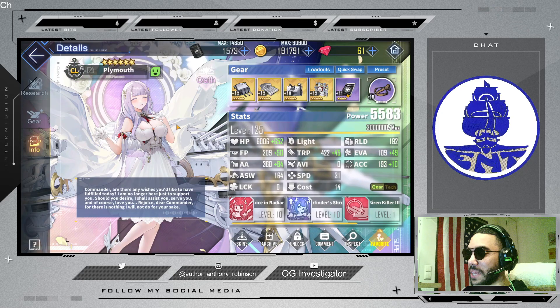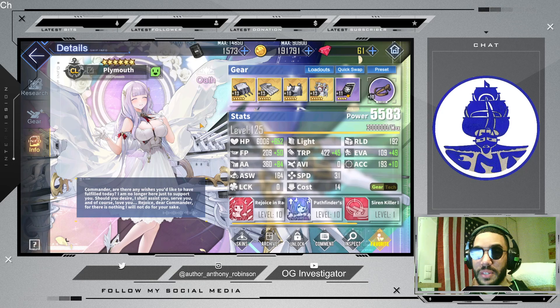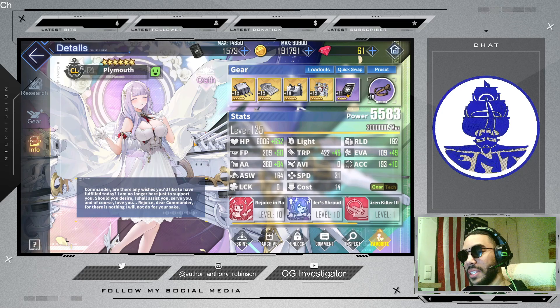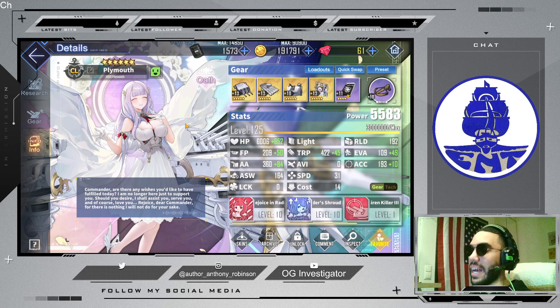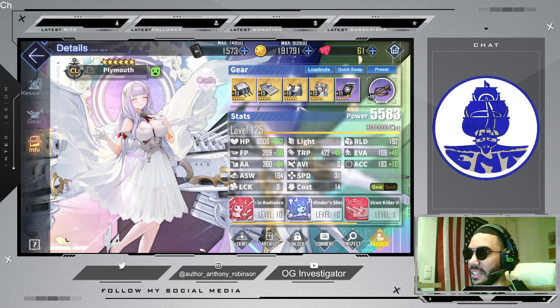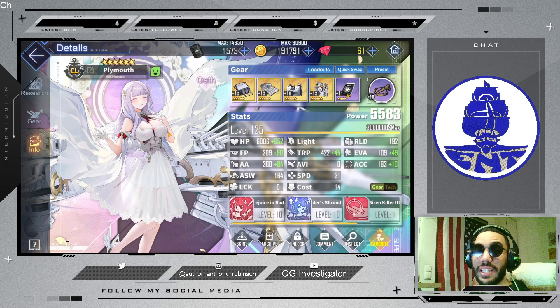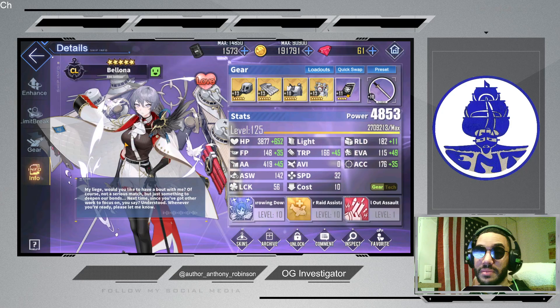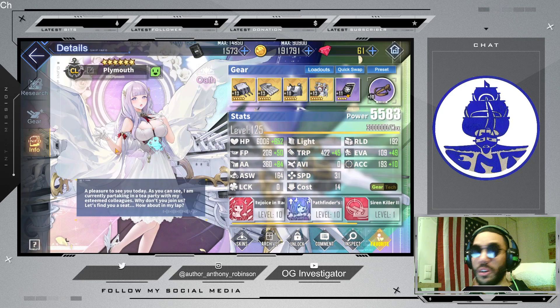For the Vanguard, I use Plymouth, who also buffs HMS Hood with her skill — she's an excellent battleship buffer. She is still, as of now, the best light cruiser in the game and can serve as a main tank. She does some of the highest damage of any Vanguard in the game, with probably only Hindenburg out-damaging her. Her skills are excellent for support, excellent for anti-air — she's an outstanding light cruiser in all areas.